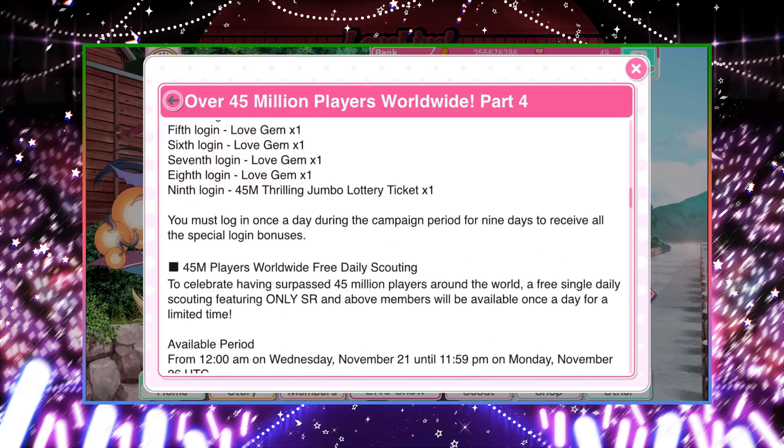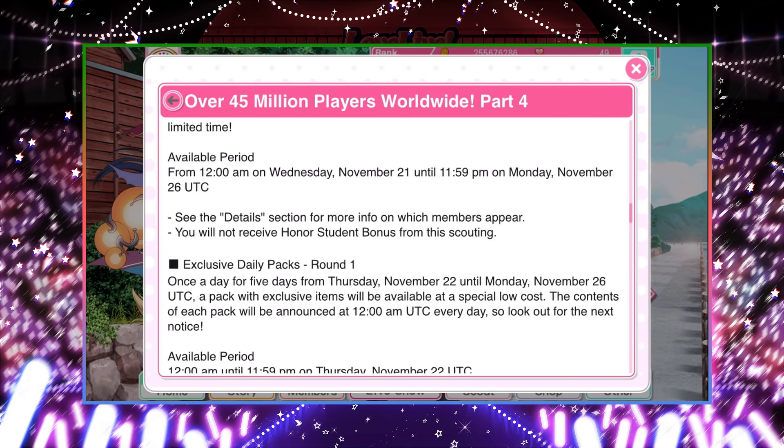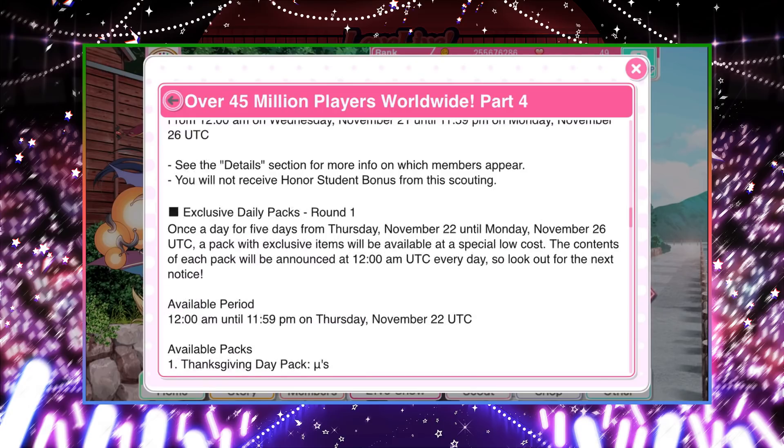The most insane thing is that they're giving us free scouts — and not just any free scouts. It's a solo pull that features only SR-plus cards. You get six days of both Muse and Aqua SR-plus cards only: 70% chance for SR, 20% for SSR, and 10% for UR. So that's 12 chances in total to get some good stuff. You just have to log in every day and do it. I'll show it off at the end of the video — in the scouting screen you just do a solo pull once every day for Muse and Aqua. It's crazy.